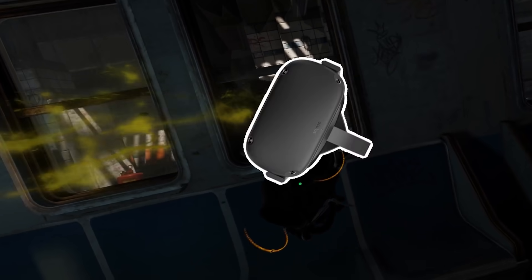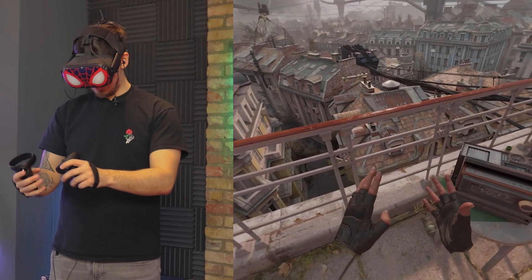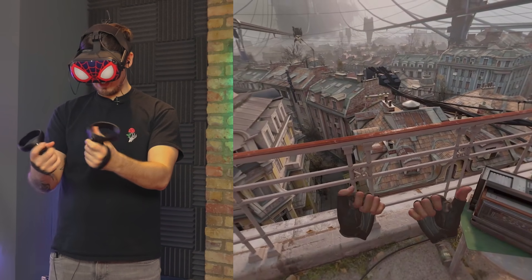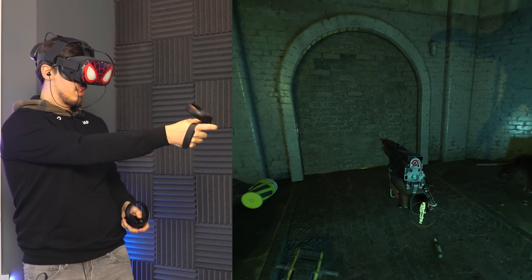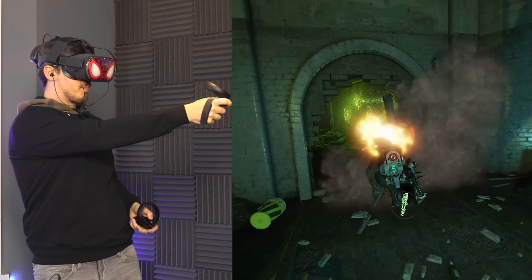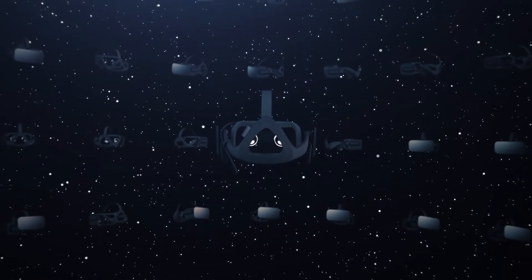Want to play Half-Life Alyx on the Oculus Quest? In this video we're going to talk about how to set up the process for using the Oculus Quest to access Shadow, a high-performance cloud PC solution which will not only be able to handle running graphically intense games like Half-Life Alyx, but also stream it wirelessly to the Oculus Quest headset with such minimal latency you'll forget you're not playing it locally.